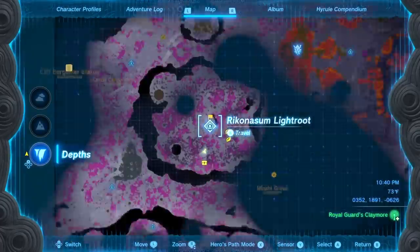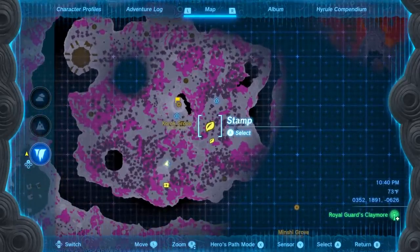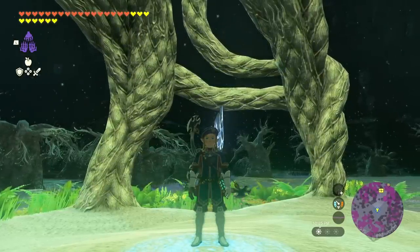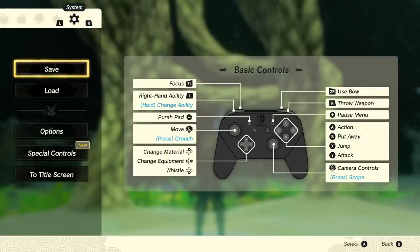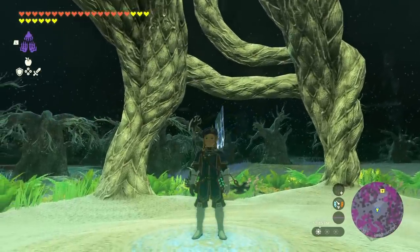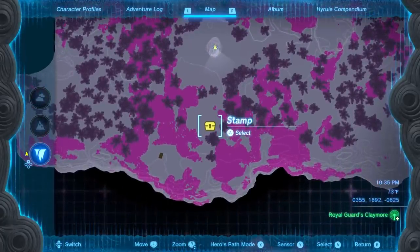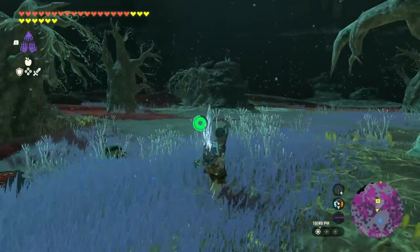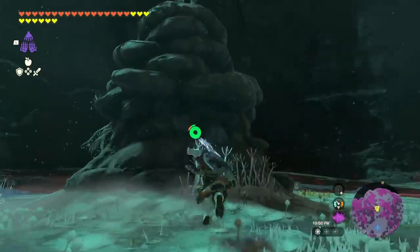Once you've broken both the Forest Dweller's spear and sword, head to the depths under Korok Forest again. There are three light roots here which I recommend unlocking to navigate the area more easily. We're going to use ghost soldier statues to get our pristine weapons. But before you approach any of the statues, make a new save game — do it on a light root or wherever you want, as long as you're not near one of the statues yet.